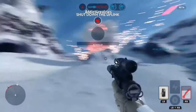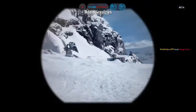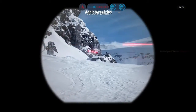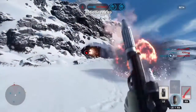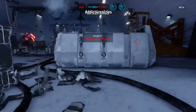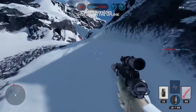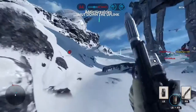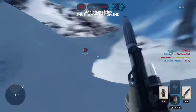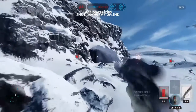The Rebels have taken control of the uplink station. You must shut it down to stop a Y-Wing bomber attack. The Rebels have activated the uplink station — we must shut it down.